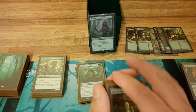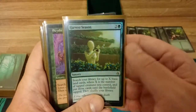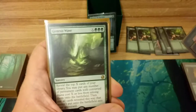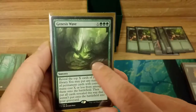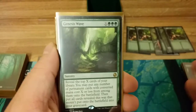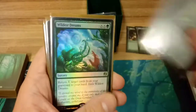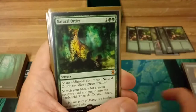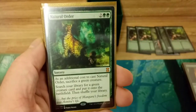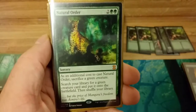Now sorceries — we have ten. Harvest Season to get some lands into play if you're having issues. Skyshroud Claim to get that ramp going. Genesis Wave is awesome with Marwin because you can generate a ton of mana and put the next 30 permanents in your deck into play. Wildest Dreams to grab things back from the graveyard.